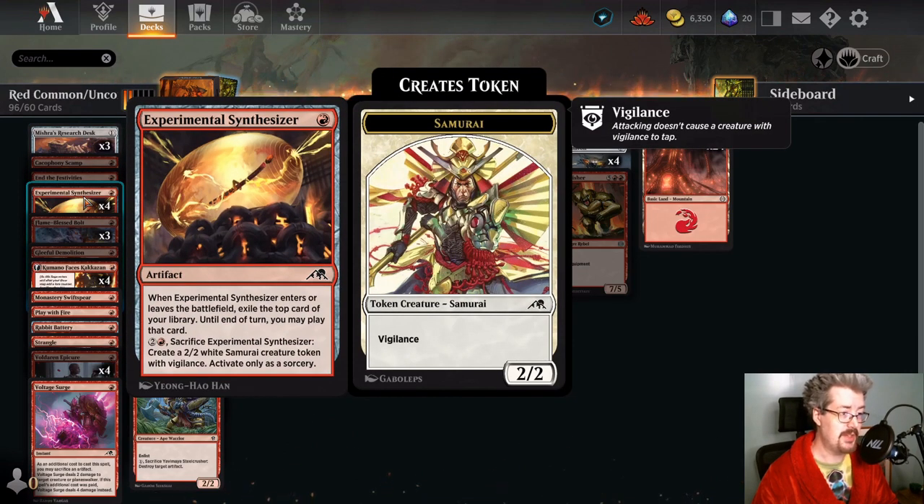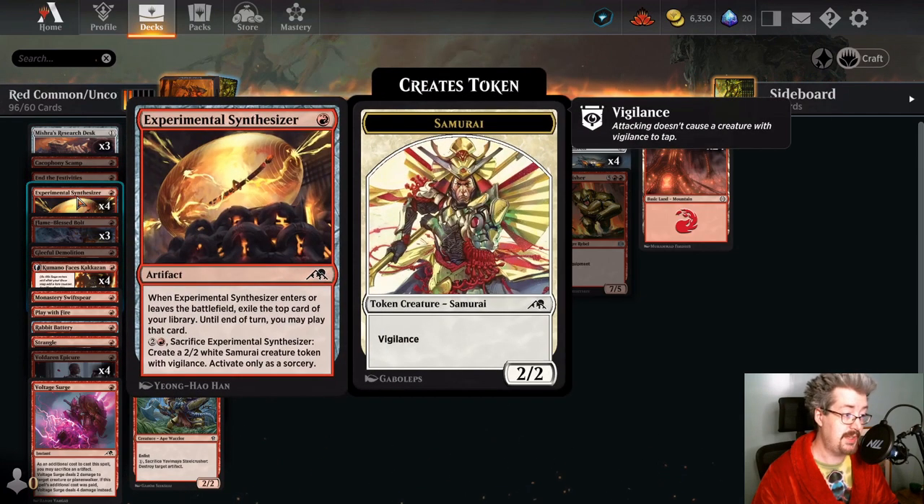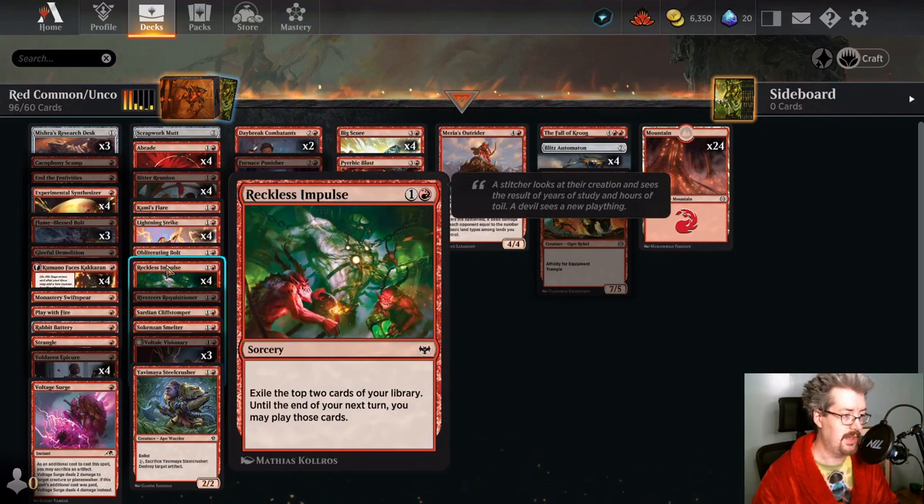This is why I like the Synthesizer better. I still think it might be worth having two or three copies alongside the Synthesizer in your Anvil deck. For other red decks, you could run these cards and get value out of them too. But if you're not specifically focused on artifact synergies, then the card I like better for doing that is Reckless Impulse — we'll talk about it later.